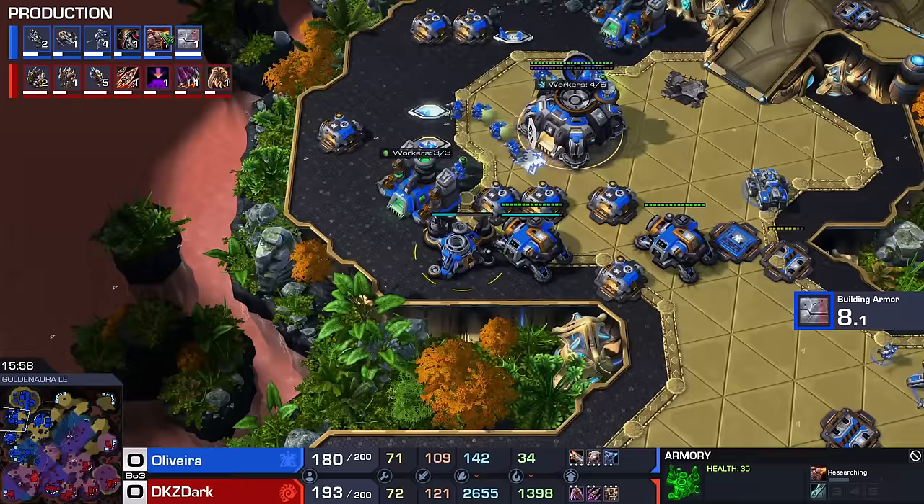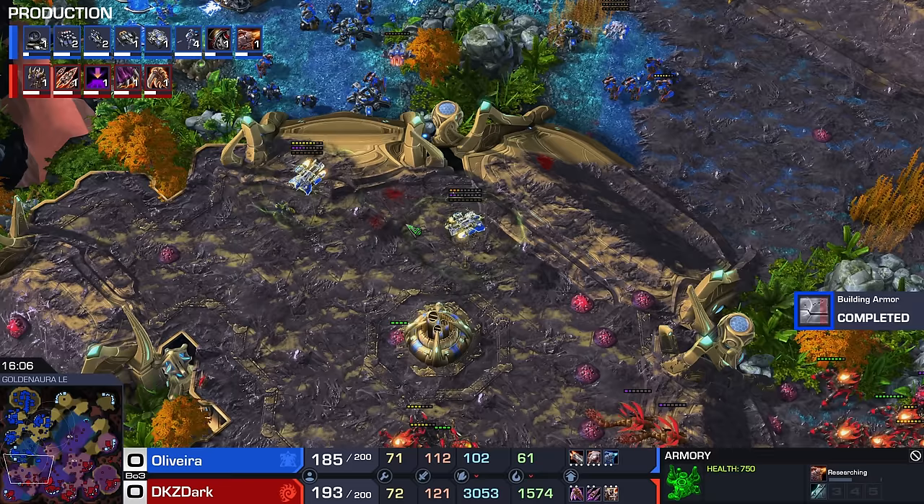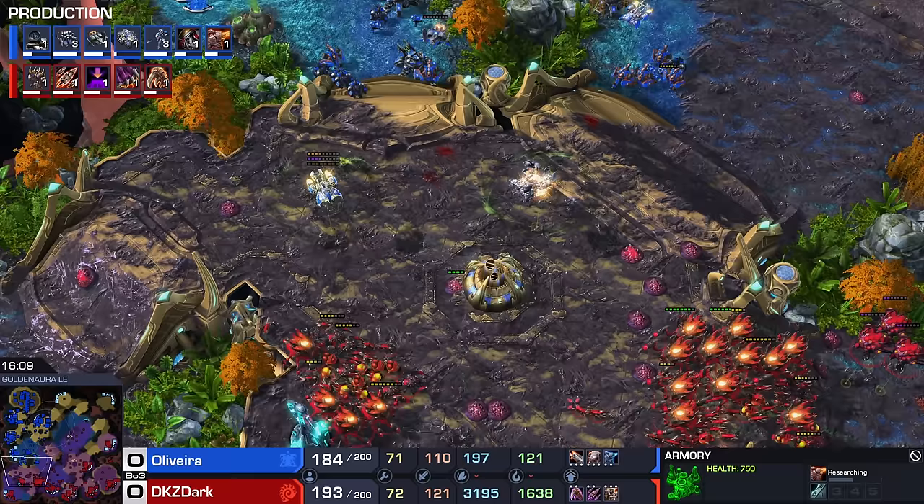I think originally the plan may have been to go into Hydra Lurker, but I think Dark has figured out that the best unit composition now is going to be based around Brood Lords and Infestors — always a good composition, always been strong. I think he's in the right here against a very Siege Tank-heavy army. We have the plus three attack upgrade coming up for mechanical units. Couple of Thors would not be misplaced and the Ghost numbers have been growing steadily.